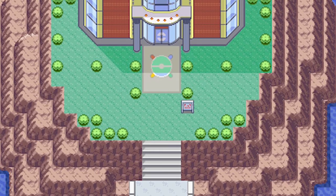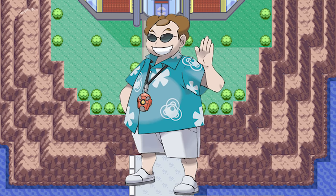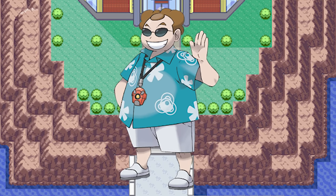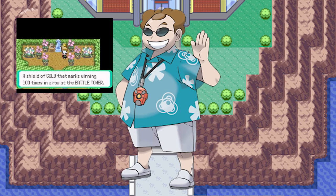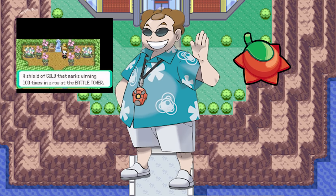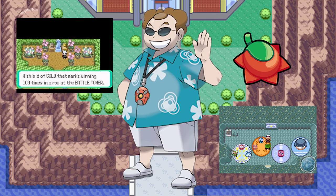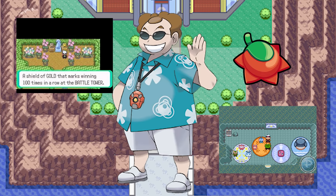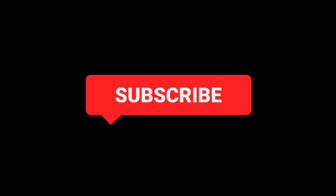Prizes from Scott — talk to the character Scott in the house in the Battle Frontier and he will give you certain decorations or berries depending on your accomplishments. Unlockable rewards include: a Golden Shield decoration for winning 100 battles, a Lansat Berry for obtaining all Silver Frontier symbols, a Silver Shield decoration for winning 50 battles, and a Starf Berry for obtaining all Gold Frontier symbols. Make sure to subscribe and let's get to a thousand likes for a Platinum video next.